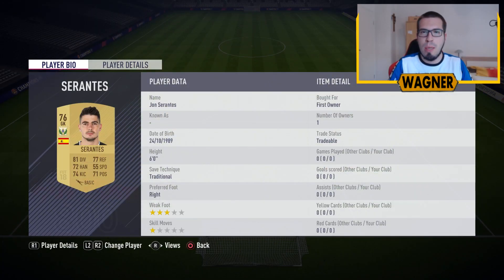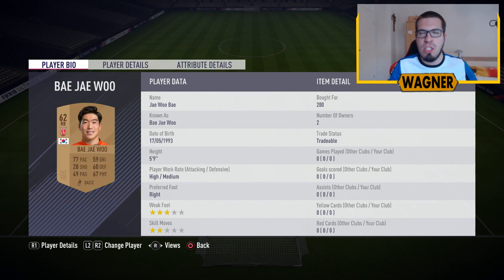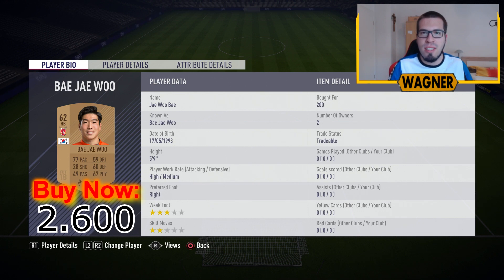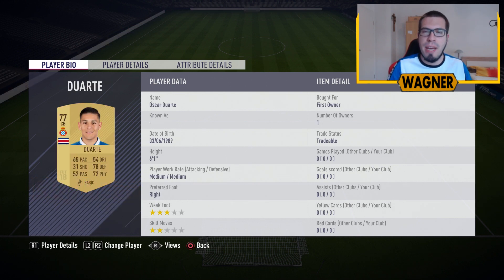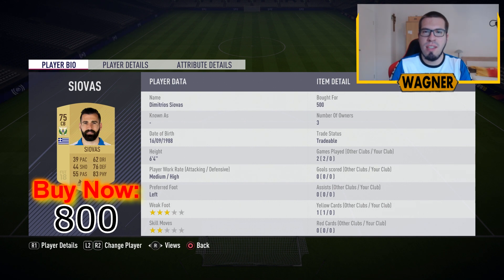Let's get started and go with the 76 rated goalkeeper John Serrantes, 800 coins. Then the right back, the player from Z2 United, the 62 rated Bay J Woo, 2600 coins. Then back to the Liga Santander, we have center back number 1, the 77 rated Oscar Duarte, 800 coins. Center back number 2 is the 75 rated Dimitros Ziovas, 800 coins. The left back in the squad is the 76 rated Diego Rico, 800 coins.